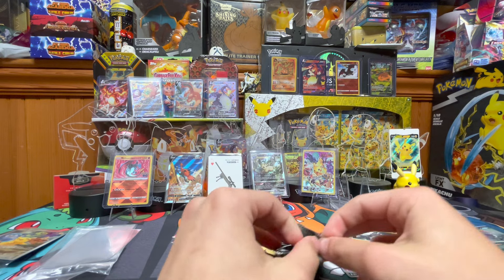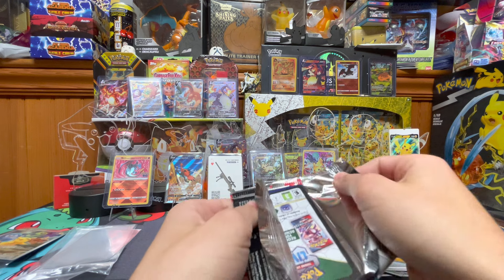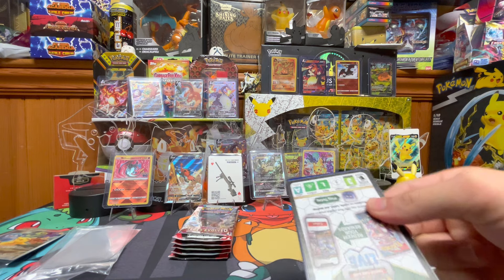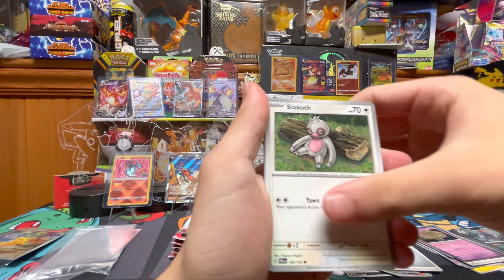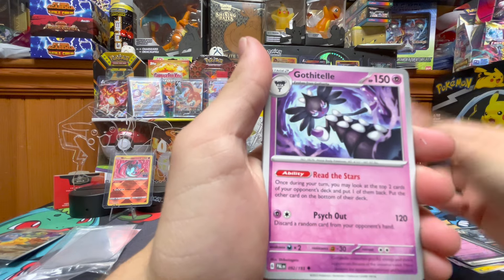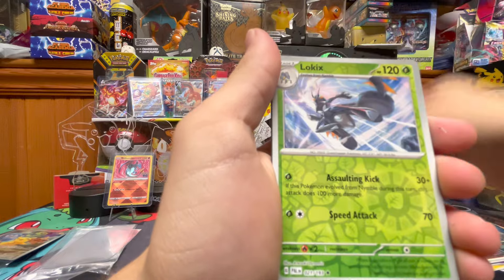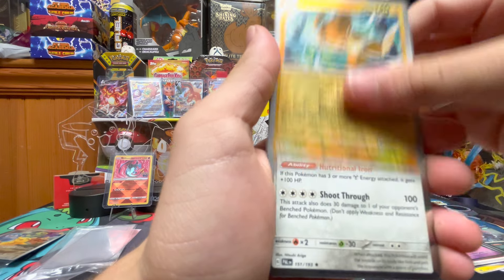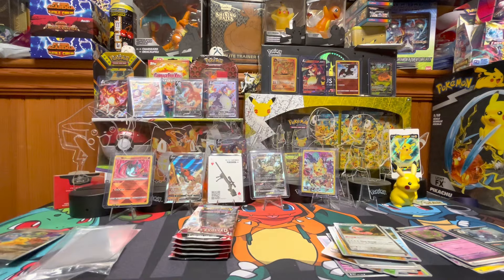Not looking so good. We got Pikachu, Slakoth, Wattrell, Flikoko, Gothel, Archibak, Guillermo, Lowkick, Palmot, and Orthworm. Code card.